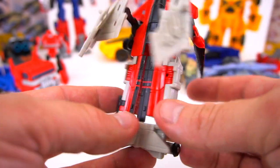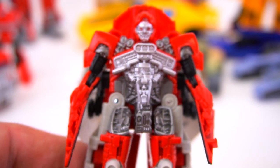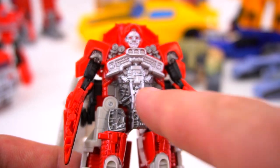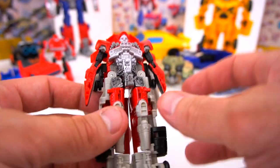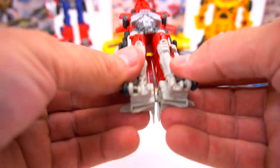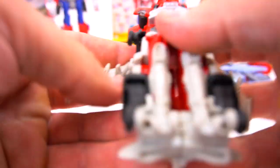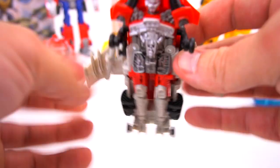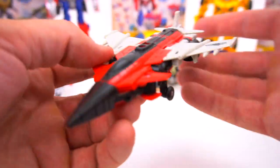Close shot of Shatter — you can see the car parts right there, the engine and everything. Let's transform it back: this makes the nose of the plane, put the feet back together, pop these out like this, flip it down — there we go, back into jet mode.